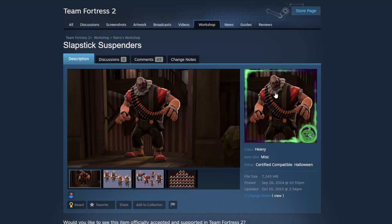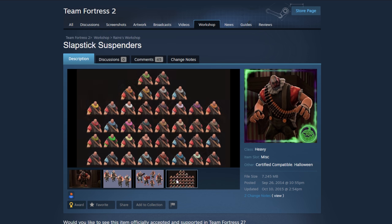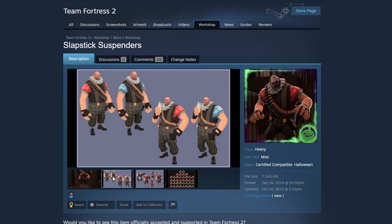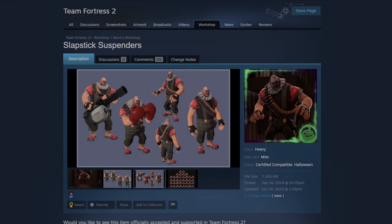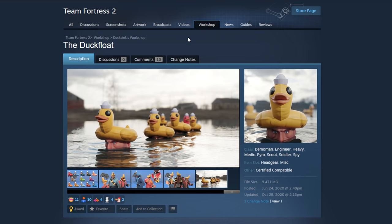Next, the Slapstick Suspenders. This cosmetic was kind of meant to go with that spooky Joker cosmetic we saw last time for Heavy. I think that could fit, especially if they added the Joker face cosmetic — but even if they didn't, you could do something with that. It looks funny. Sure, why not — put that in there too.